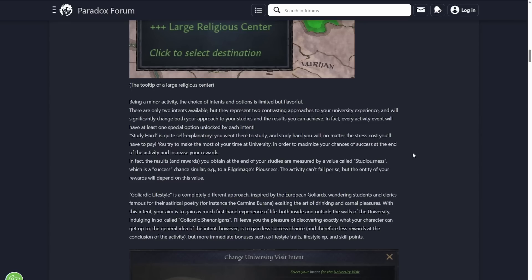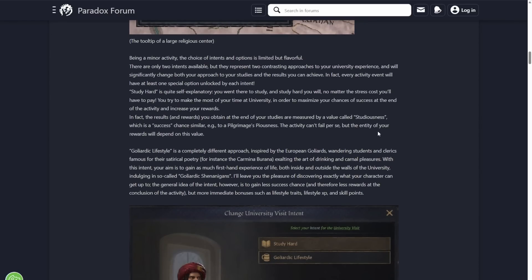The results and rewards you can obtain at the end of your studies are measured by a value very similar to the success chance for pilgrimages — piousness, for example. The activity can't fail per se, but the outcome of your rewards will depend on its value. It's basically a bar that fills up, and the more you fill the bar up, the better your rewards. You can't really fail — I guess you could do terribly and get poor rewards, but you can't come back with nothing. Fill the bar up a lot and you get way more out of it.